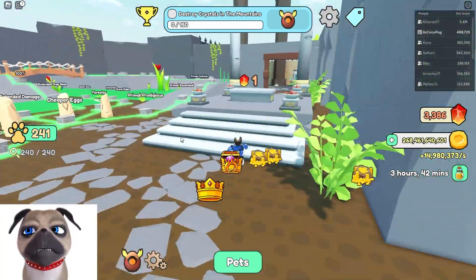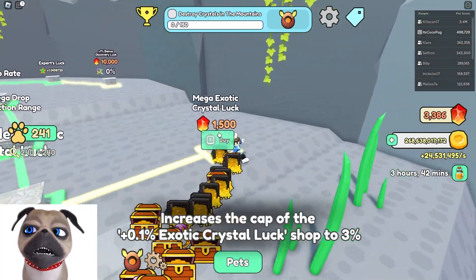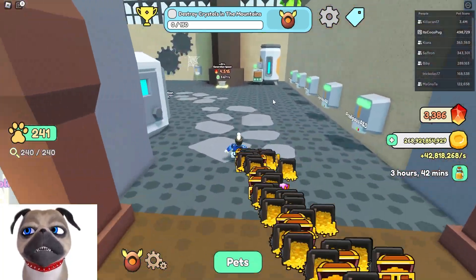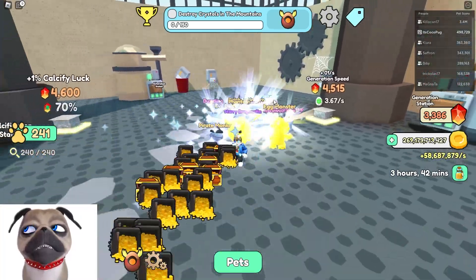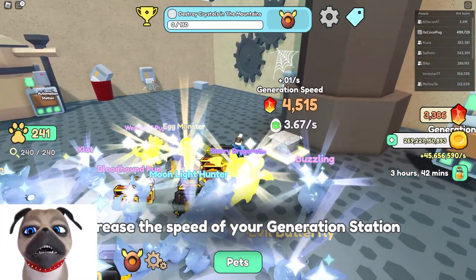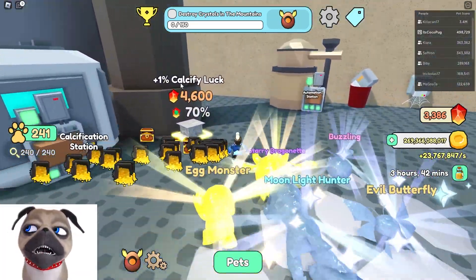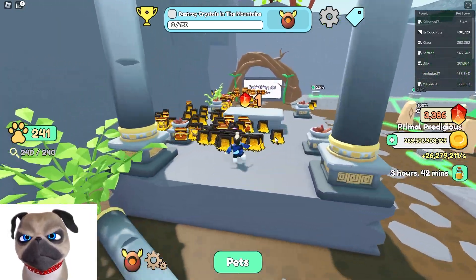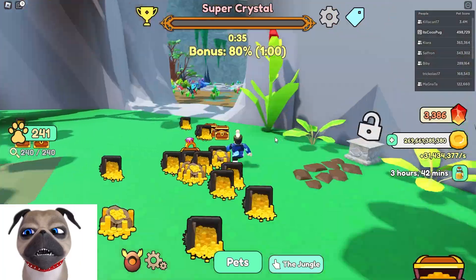That's not all though — if we go here, look what I've done. I extended this because I'm only now grinding for those crystal luck wall coins, that's what's left for me. Look at our generation speed: 3.67, and calcification is at 70, so we're getting close everywhere. Let's go through the walls now — this is where it gets important.